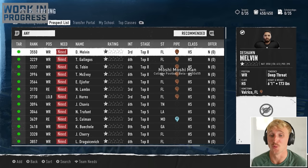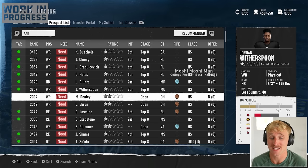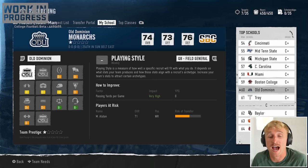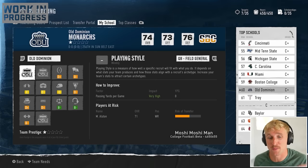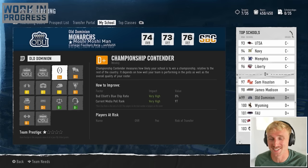Keep in mind, we're Old Dominion — we're a one-star. We don't have a shot at any good prospects. Even a two-star like Marquise Denley has Kentucky, Northwestern, Michigan State, Minnesota, and TCU in his top five. On the My School page, we can see how we rank in aspects prospects care about. As far as being a championship contender, we're a D+. That makes sense. We've got some work to do.